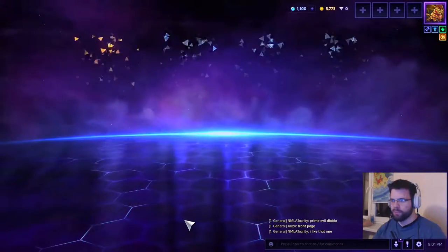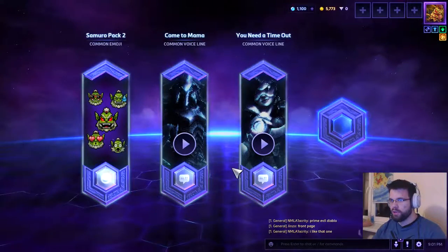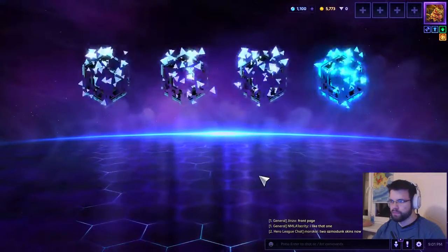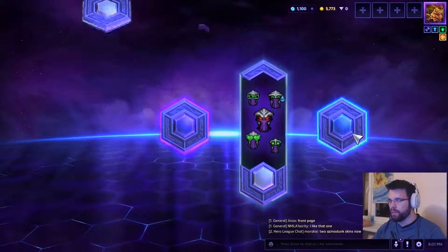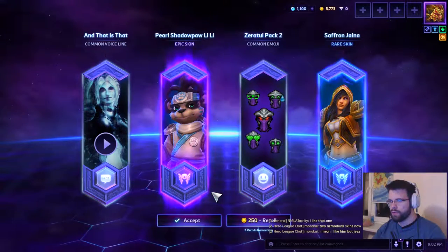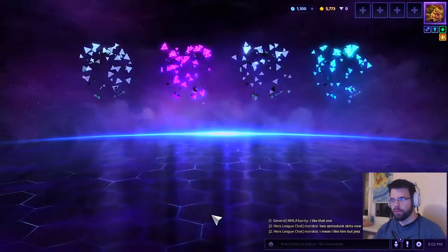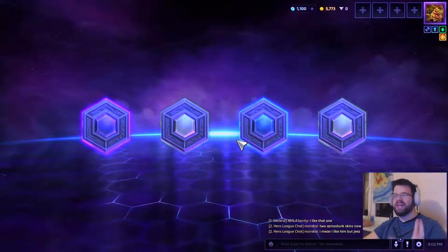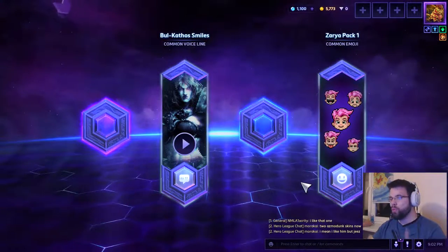Two more normal loot chests: some voice lines, emojis, and a rare — it's fine. The last normal chest gives us an epic and a rare — a new Saffron Jaina, nice. And we get a Pearl Shadow Lili which I have on EU but not here, so we're keeping it. Moving on to epic chests, which have a guaranteed epic rarity item in them — so we get at least one epic guaranteed.